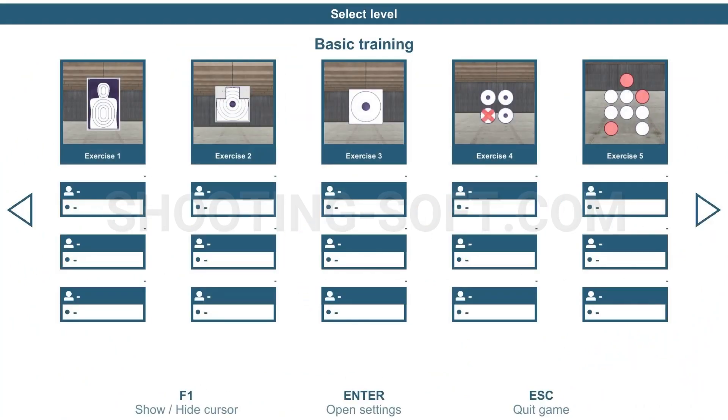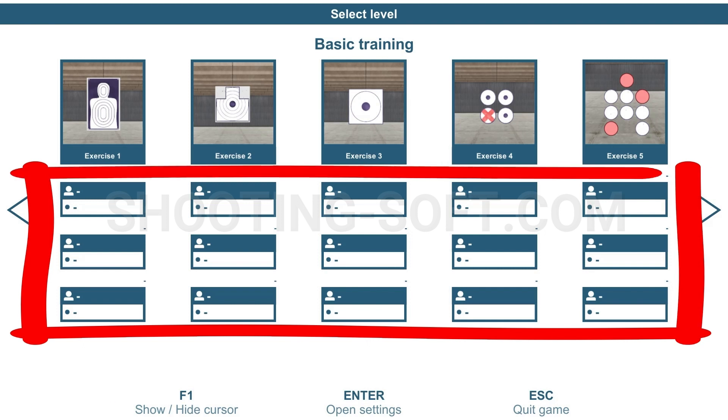What I want to do now is go through all five of the training exercises under basic training. Under each one of the exercises — one, two, three, four, and five — you'll notice there are three placeholders. Those placeholders are there so that after each session, we can type our name in, and it will automatically place our name in the first, second, or third ranking of each exercise. This is really great if you're doing some type of competition against others, or if you just want to see what your highest score was as you move forward.